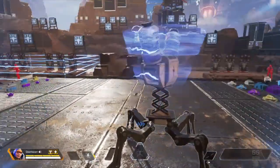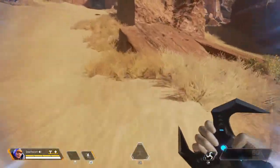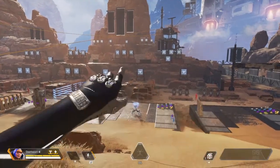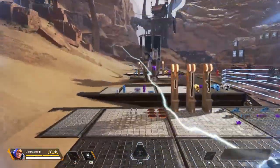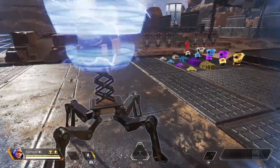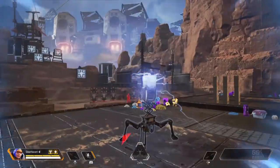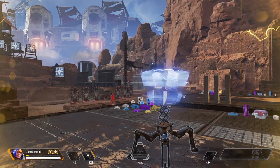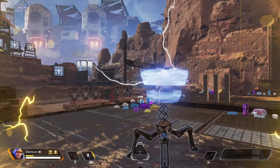Her ultimate, the Interception Pylon, she places it down and it will intercept all incoming projectiles — for example, if you chuck a grenade over there it doesn't even get close. This means Bombardment would lose to this. It also increases shield recharge speed: shields recharge when near this device. Very helpful when someone calls in an airstrike.